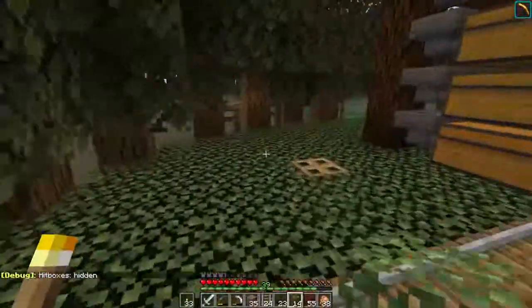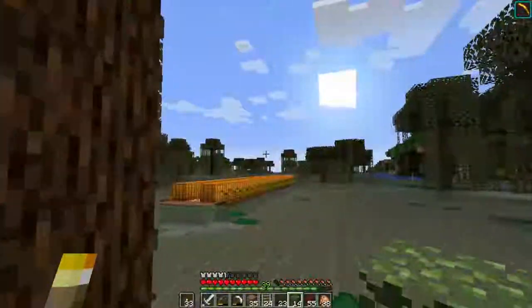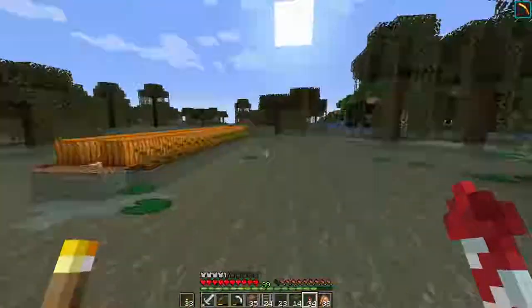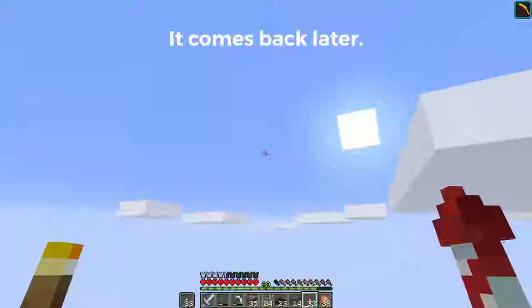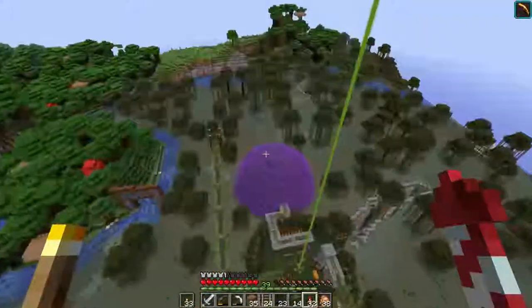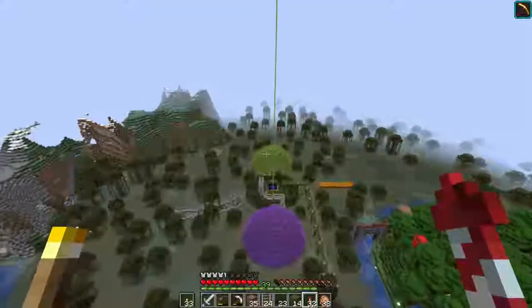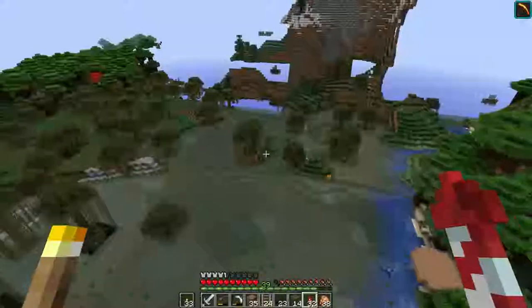I've got two villagers to start the villager breeder, and I think I'm going to put the breeder off in this direction, beyond the temporary pumpkin patch. Let me show you from the air what I'm thinking. This is a witch farm — I had to clear a big circle. The purple dome is the witch farm and the green dome is the bulk storage.